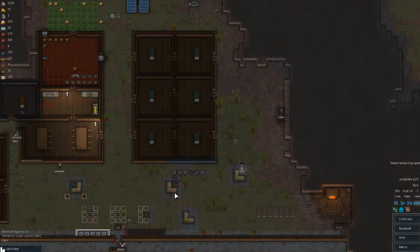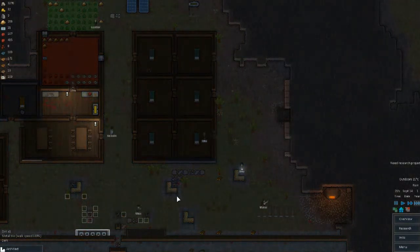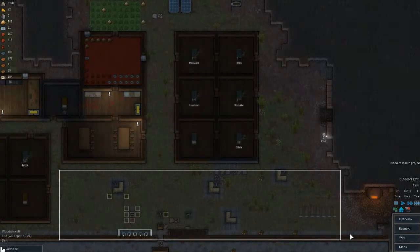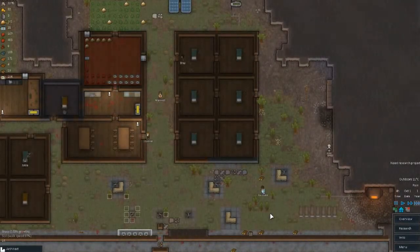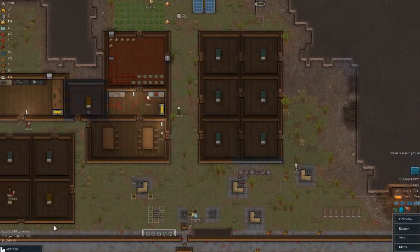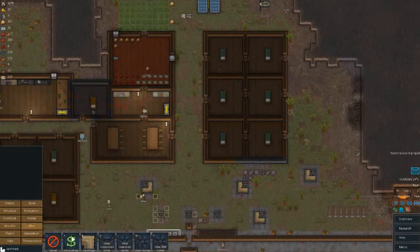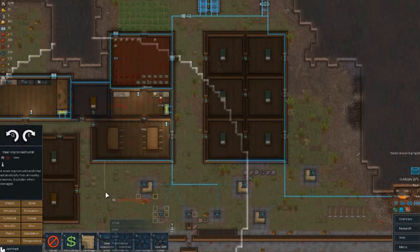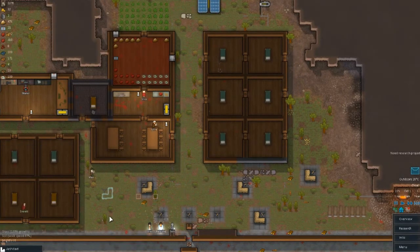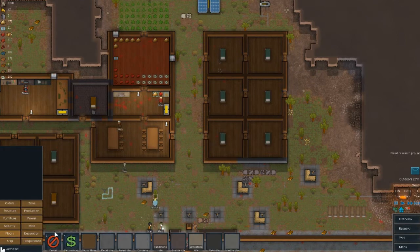We've gotten some metal plating for our turrets to sit over. This is just going to make it much easier for them to resist fire attacks — I'm going to have to worry a lot less when they get attacked by people using fire, which is quite a common thing. I would eventually like to have this whole front area built out of non-flammable materials, just for that purpose. We can actually go ahead and build another improvised steel turret right here — that's going to be a pretty good spot for it. I'm going to give it the metal floors as well.